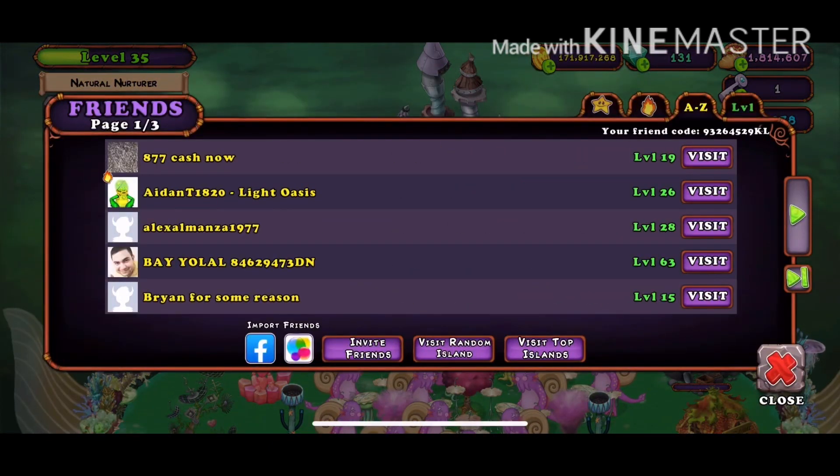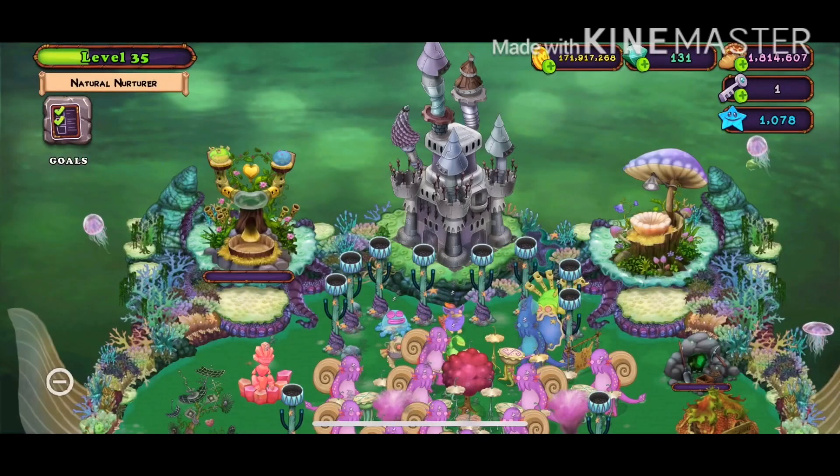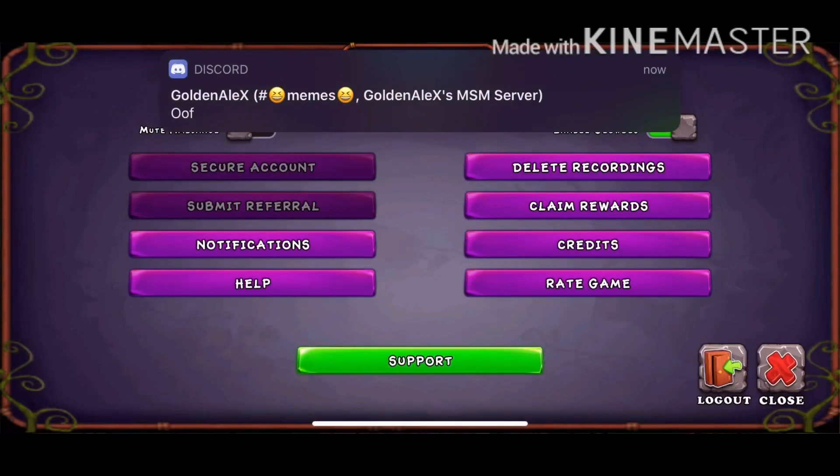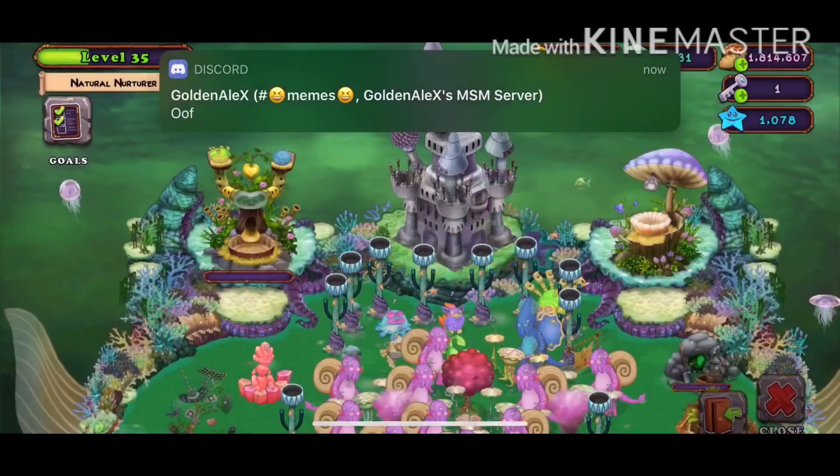If you want to add me, my friend code is 932-645-29-KL. If you want to use my referral code, go to options, press Submit Referral, and type in the code I just gave you.